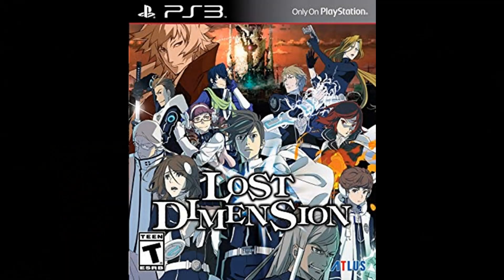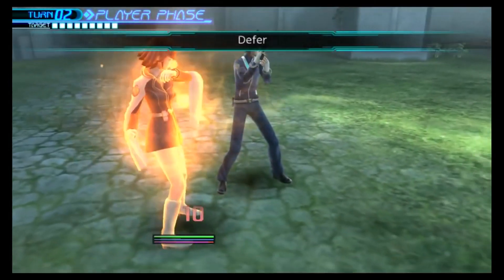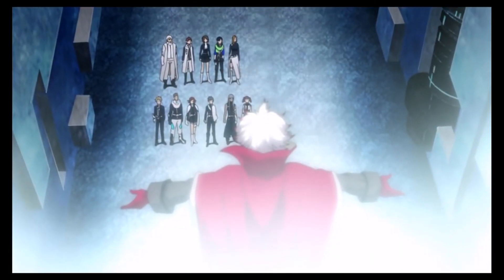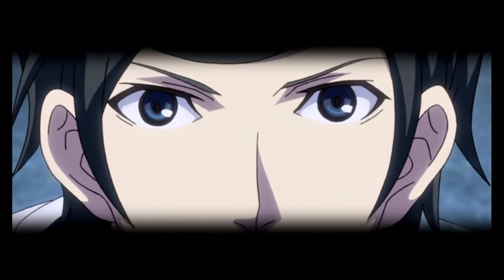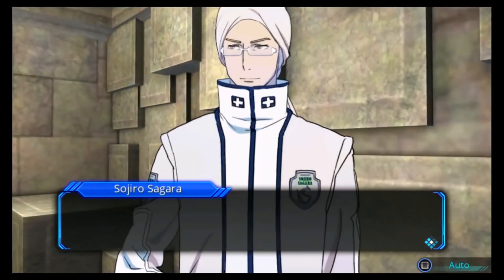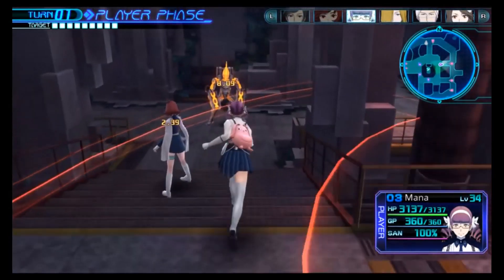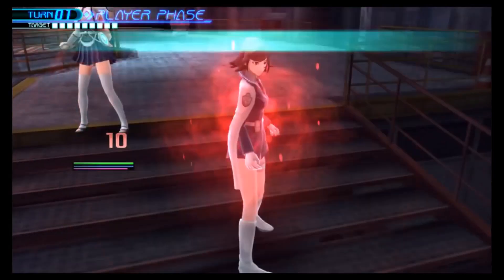Number 2: Lost Dimension. This is a strategy RPG also released on Windows and the PS Vita, and one that is also very unique. It takes elements from the famous Danganronpa series, where a bunch of characters are trapped in one place and one of them needs to die in order for the others to move forward. You gotta carefully select who'll die though, as it affects the story and the ending. Up to 6 of the 12 characters can participate in battle, but they don't move on grids — each one has a wide but limited area they can traverse to get closer to the enemies.